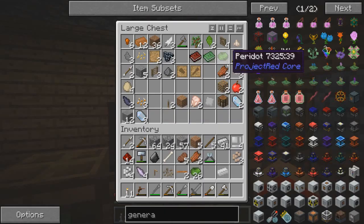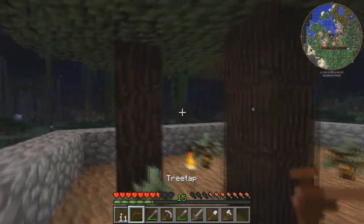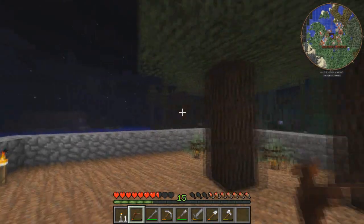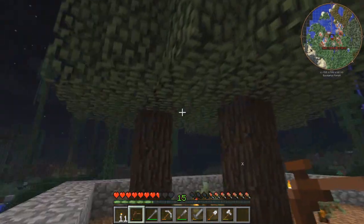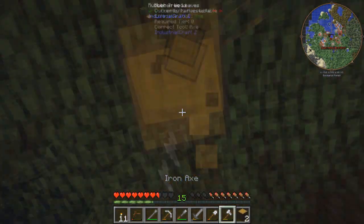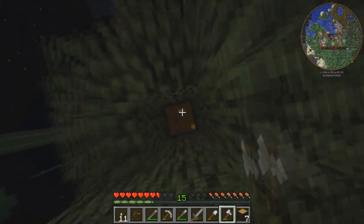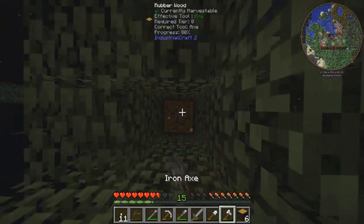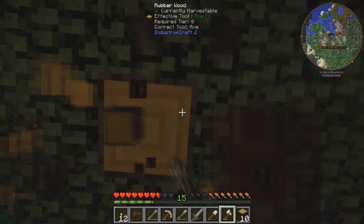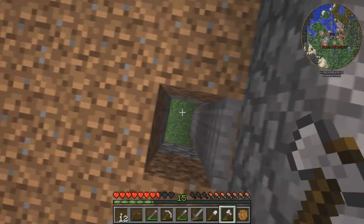Do I have any rubber? I don't think I do. I'm gonna go grab some rubber. Rubber's pretty easy to make - it's either you use a tree tap on these trees. Usually there's a little yellow spot, so you just right-click them with the tree tap and you get some sticky resin. Then you use that sticky resin, put it in a furnace, and you get rubber. Yeah, there's some sticky resin right there. You can also get it from breaking the tree.